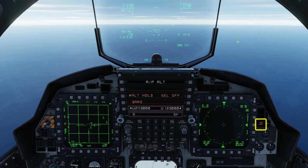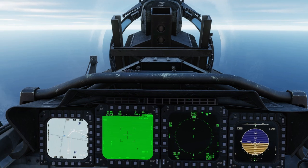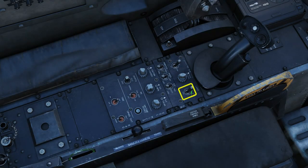Check that the laser arm light is lit. If not, jump into the back cockpit and turn it on. Everything else is in the front cockpit.